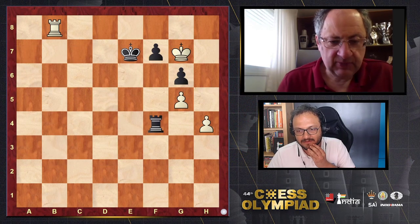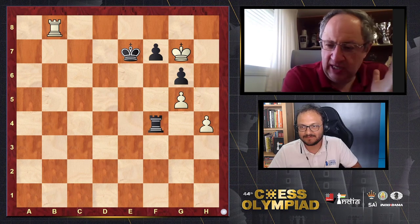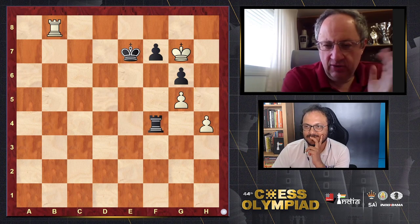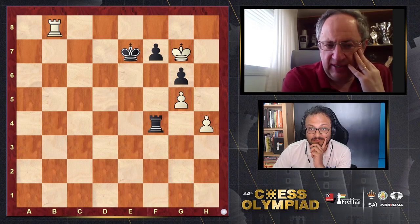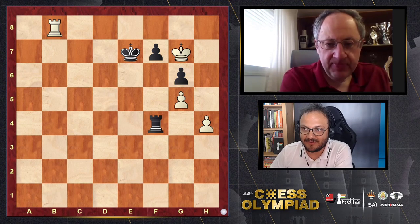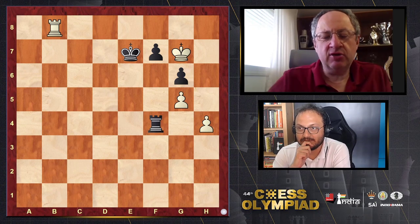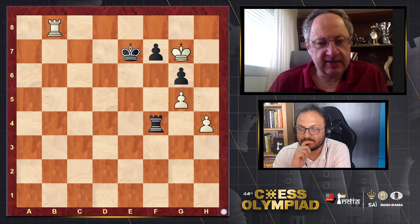Two against two — white to play, white to win. It requires thinking in steps and is very difficult to find. Even if you put it on an engine it would say plus five or plus six for any move, but white still has to find the plan on how to break through. People should pause and think really deeply — maybe 15 to 20 minutes. They should learn to think in steps: what's the first goal, and when that's achieved, what's the second goal? It's extremely difficult.